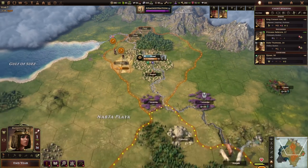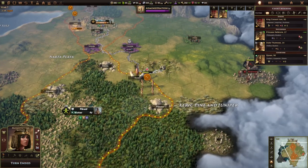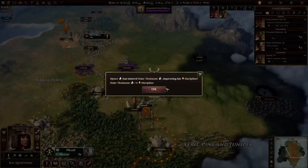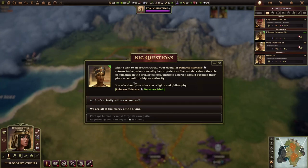Now let's get back to the game. We have to do a turn — we can't do anything with him and we want to clear out this barbarian camp. Big question: after a visit to an ascetic retreat, our daughter Princess Neferu returns to the palace, moved by her experiences. She wonders about the role of humanity in the greater cosmos, unsure if a person should question their place or submit to a higher authority.